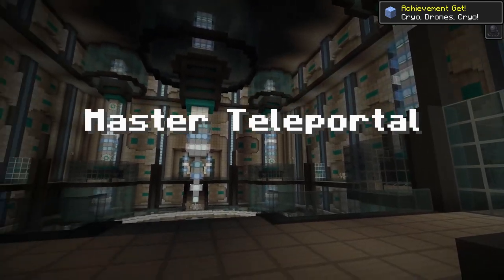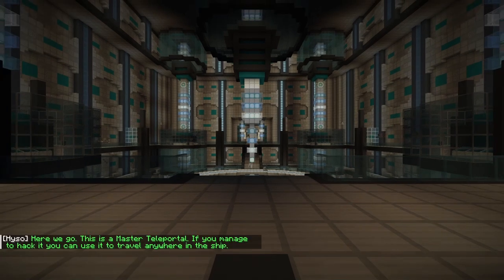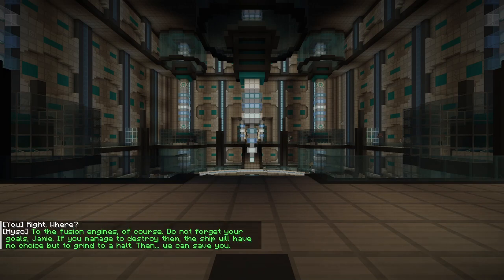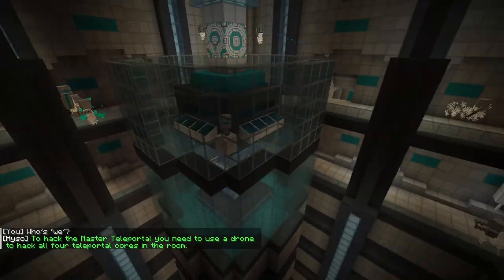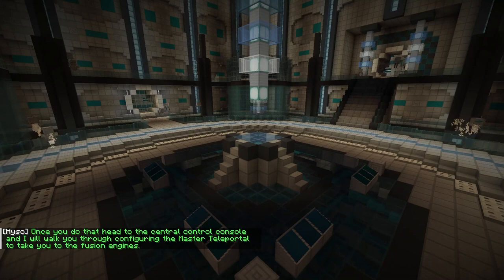Master teleporter? Teleportal? Here we go — this is a master teleportal. If you manage to hack it, you can use it to travel anywhere in the ship. To the fusion engines, of course — do not forget your goals. If you manage to destroy them, the ship will have no choice but to bring us into a portal. Then we can save you. The master teleporter will need a drone to hack all four teleporter nodes in the room. Once you do that, head to the central control console and I will walk you through configuring it to take you to the fusion engines.